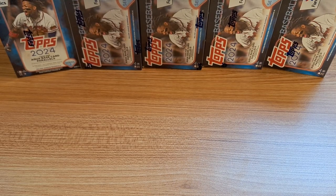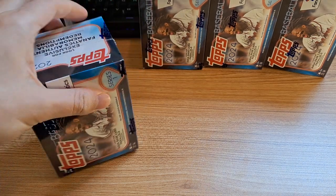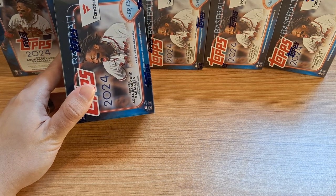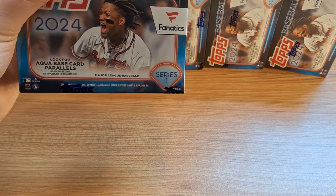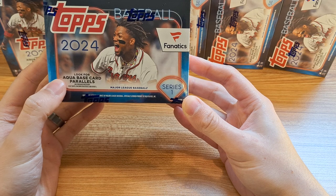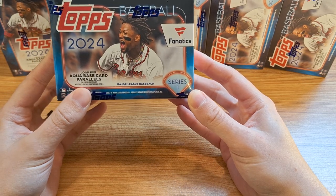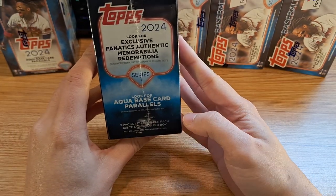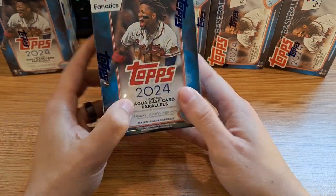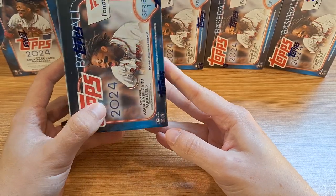Welcome to the channel. Today we have five blaster boxes of the exclusive Fanatics edition. These came straight from Fanatics — they're priced about five dollars more, and I think some of the bonus for the extra five bucks is you get two extra packs, aqua base card parallels which are exclusive to the Fanatics boxes, and there's also a very small chance for these Fanatics exclusive memorabilia redemptions.